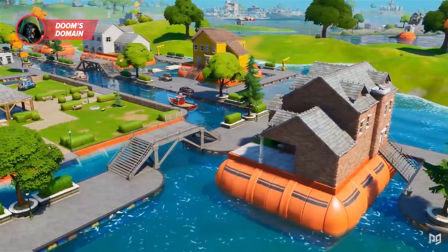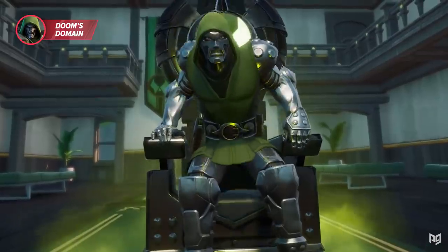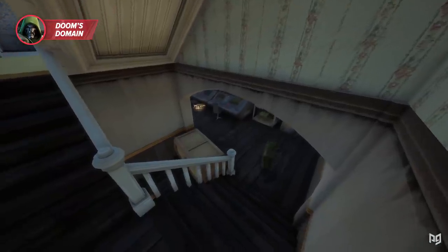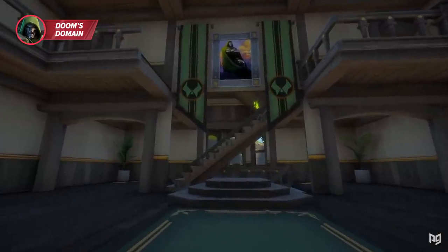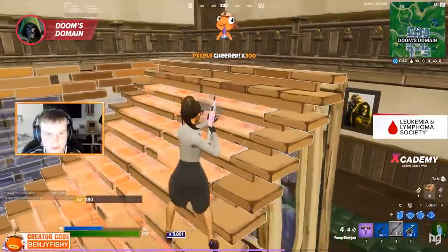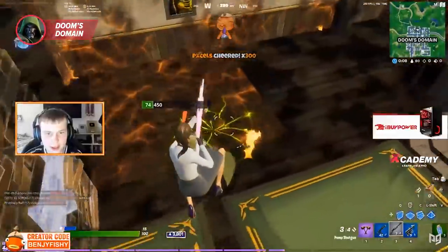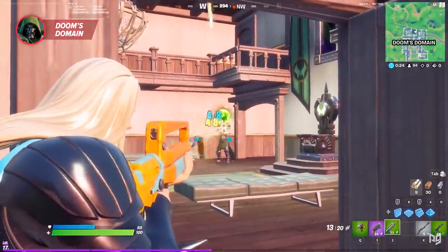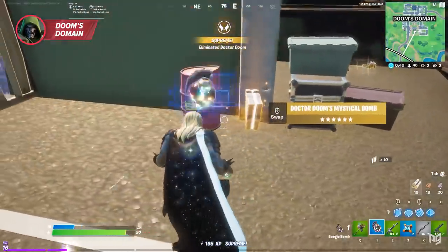Pleasant Park went and got itself a makeover — or should I say takeover — because it's now Doom's Domain, home to Fortnite's newest boss Dr. Doom. Henchmen are back, the soccer field has opened up again, and a couple of buildings have been refurnished or entirely replaced. You can find Dr. Doom in either his gothic-looking mansion or roaming inside the underground bunker. While fighting him, he'll hurl small damage projectiles or a giant green ball that ignites everything it hits. But if you can sneak up and eliminate him before he sees you, you should have no problem obtaining his loot.